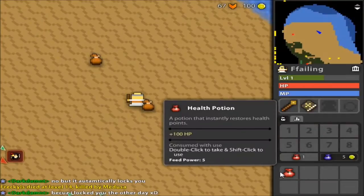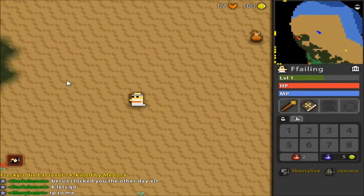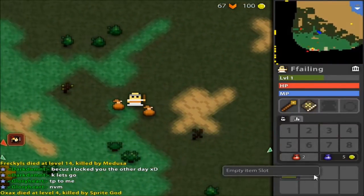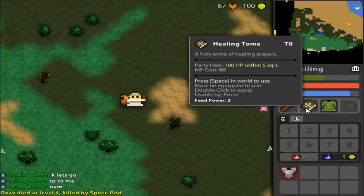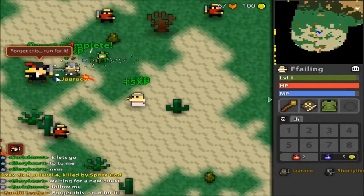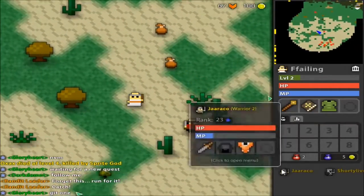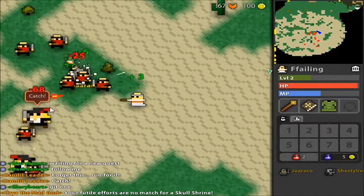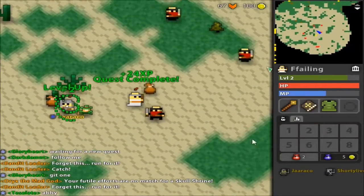I can pursue more quests for bandit leaders. You can see different items dropping—some I can use. If I have multiple character slots I could try to move things around. Oh wow, that is a really good item—tier 4! Each item has a little tier indicator on it, so that's worth knowing.